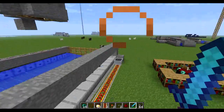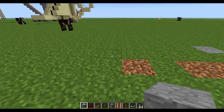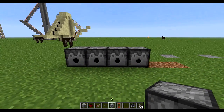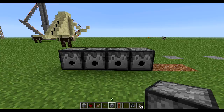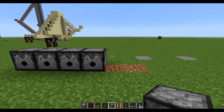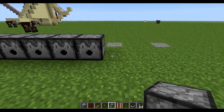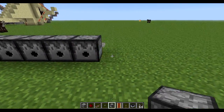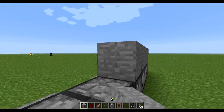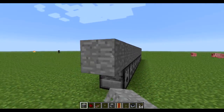Now I'm going to show you how to build it. The first thing we want to do is place dispensers — however many long you want. It doesn't affect the cow farm in any way, so you can make it however long or short you want. I'm going to make it 11 dispensers long, and then we're going to place blocks all over it like this just to keep the cows from getting out.